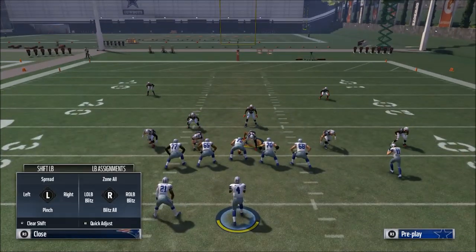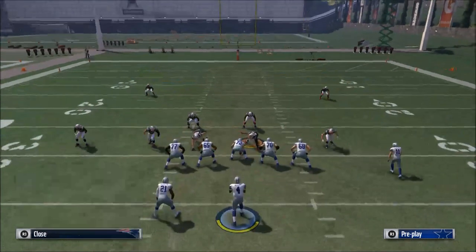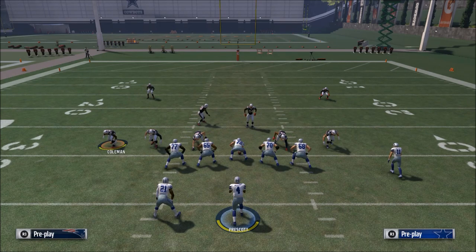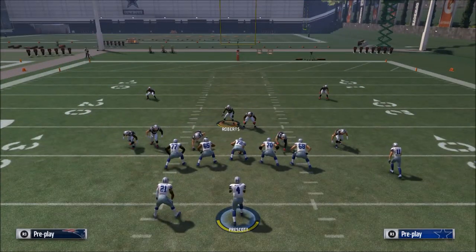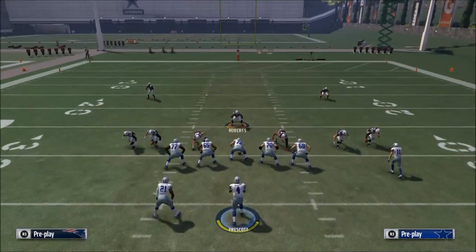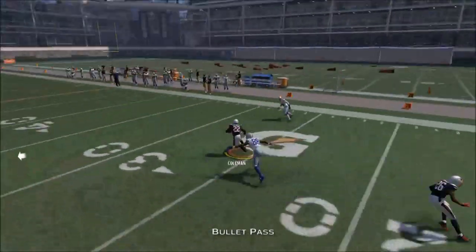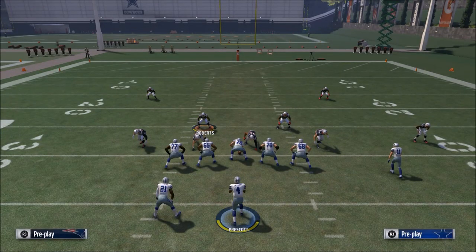There are three mistakes a lot of people make when considering pressure. Number one: they don't disguise it — you can easily tell they're going to blitz from the left because they bring that corner in. Number two: they can't send pressure universally — they're only good from one formation and aren't able to be multiple with their sets and concepts.